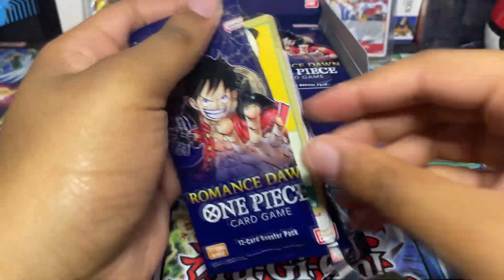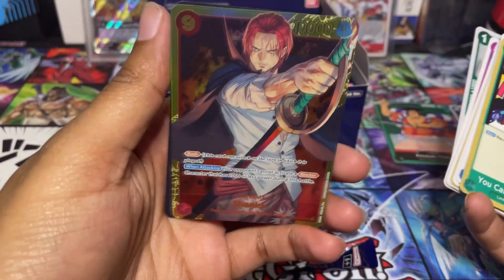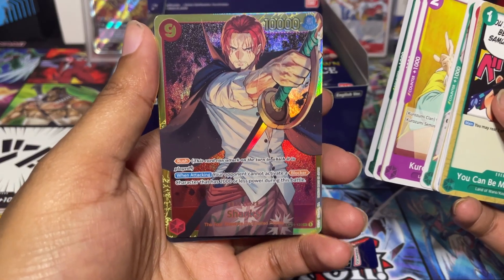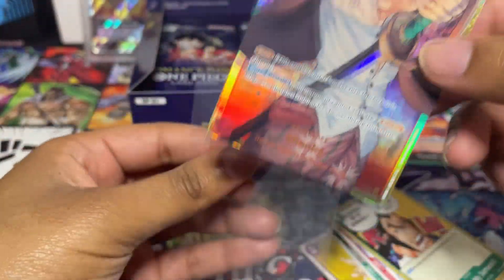Pack two — let's see what we can pull. Let's go straight through. Oh, we got Shanks Secret Rare! So that's one secret rare from the box. I'm gonna hurry up and sleeve that bad boy — goat Shanks, man.